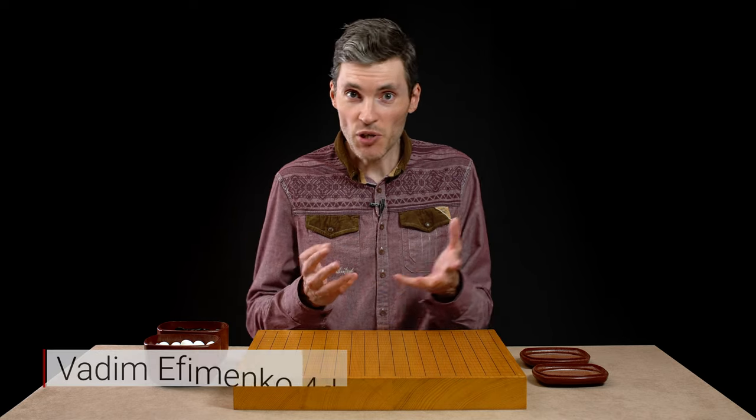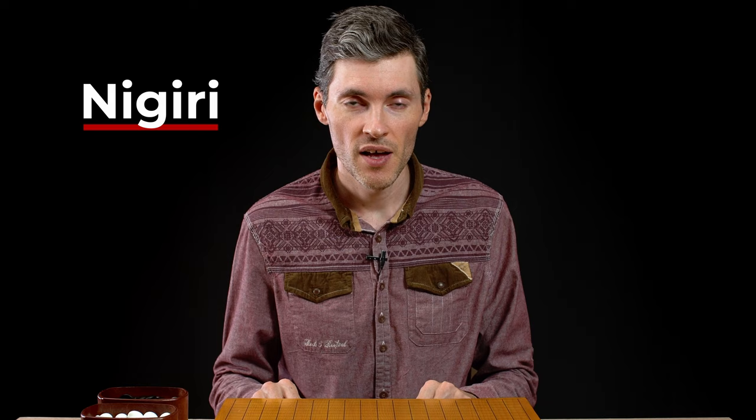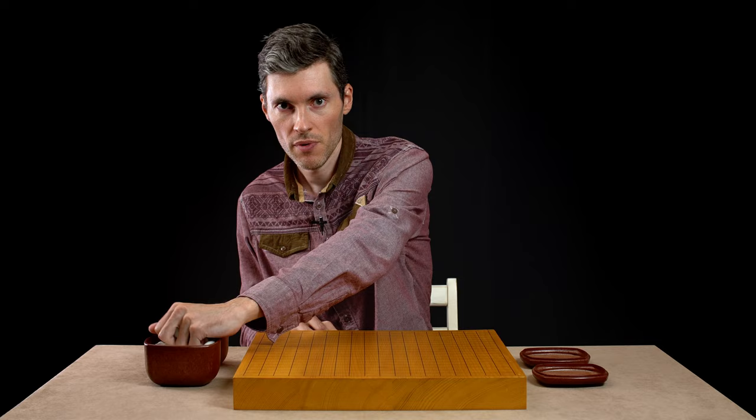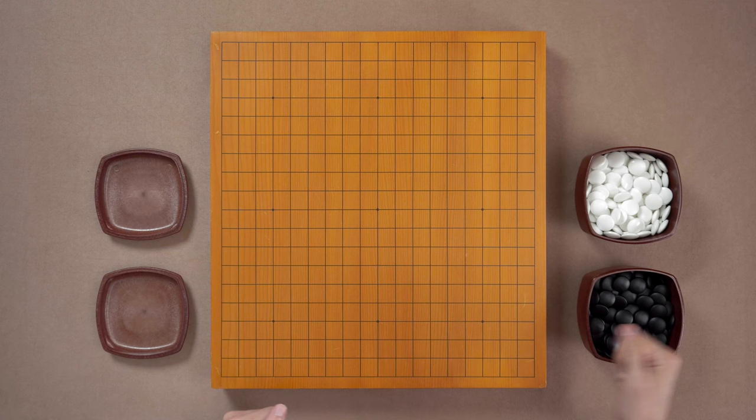If you want to play a game, how do you know who's gonna play black and who's gonna play white? You can just flip a coin for this, but there's a special Japanese procedure known as nigiri to decide the color. Here's how it happens. The player who has white stones in front of him grabs a handful of them, and the other one tries to guess whether the number of stones in his hand is odd or even. If he thinks it's odd, he takes one stone. If he thinks it's even, he takes two. And they open their hands and we check.